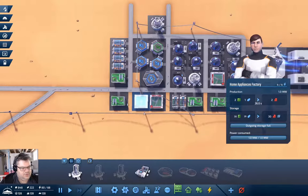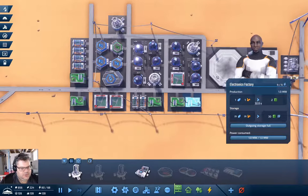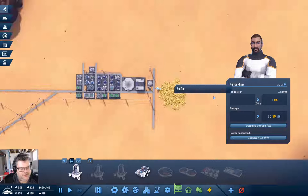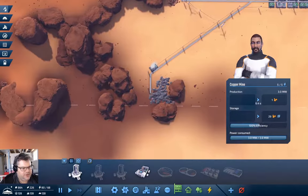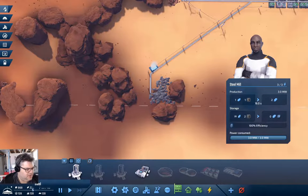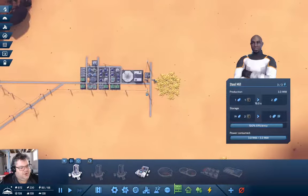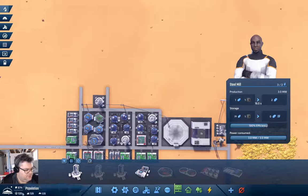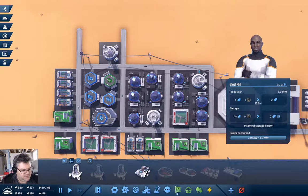So they're going to do their thing. We've got enough of those. Sulfur — we have enough sulfur. Copper's fine. Steel — we have lots of steel so we should be fine there too. It occurs to me that with what we're doing here, we've got jobs 128, population 128.